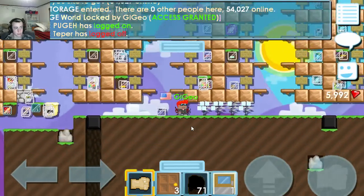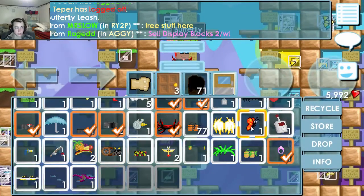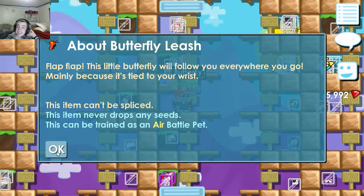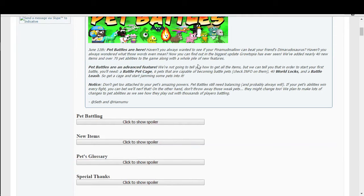Right here I actually have a butterfly leash, and if we check the info on it — this can be trained as an air battle pet. Here you guys can see the guide made by Indicative from rtsoft.com/forums, be sure to check them out.